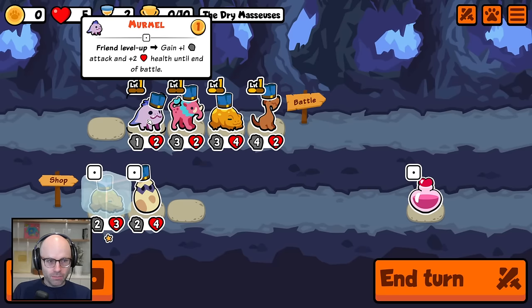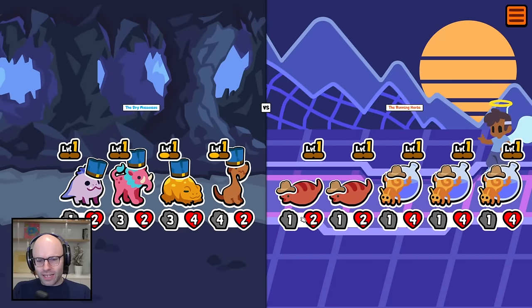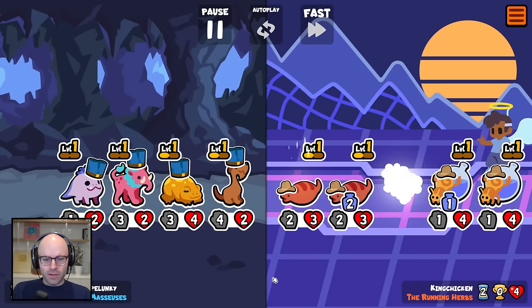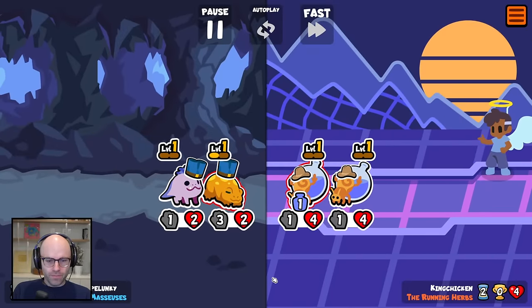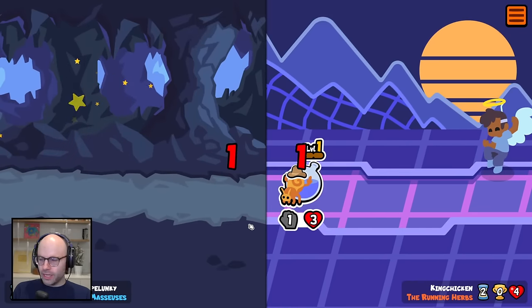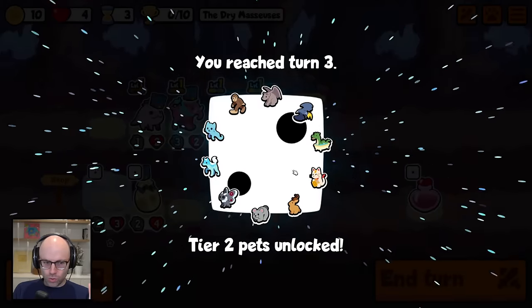Cuddled Toad is about to level. And Mermo gains plus one attack and plus two health until end of battle when a friend levels up. There's lots of new dimensions in this DLC. Holy cow, we got a payoff from our Axe Handle Hound. The main dimensions going off in this DLC — there are lots more units that give experience to another unit.